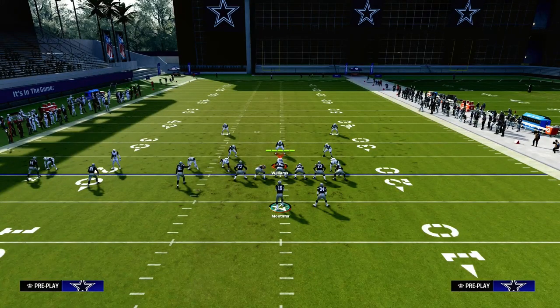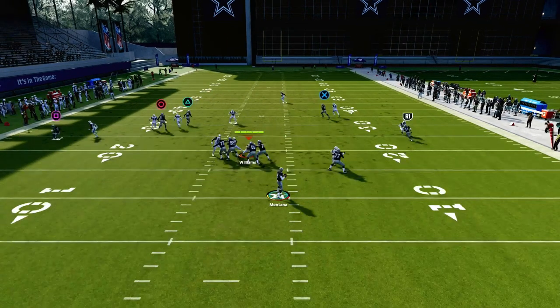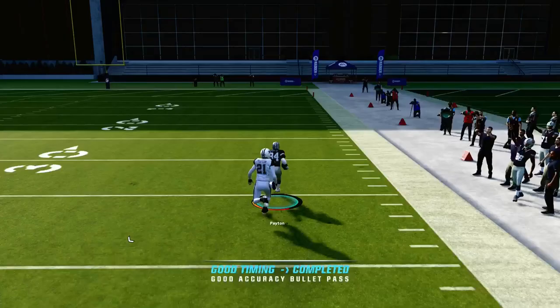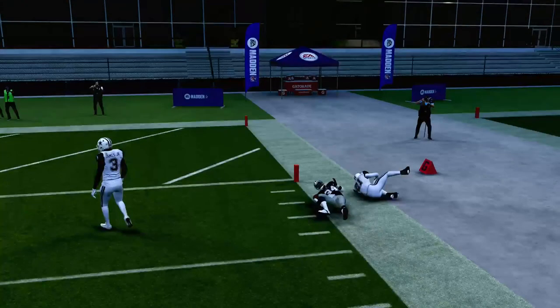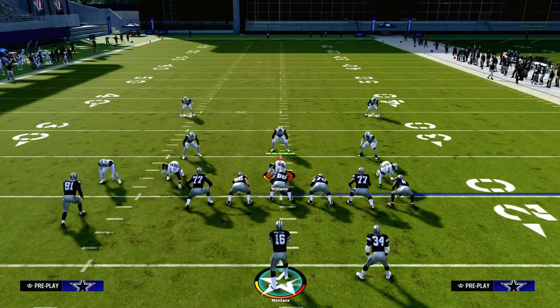Trips tight end is absolutely lethal against pretty much any type of defense your opponent can call, especially because when you utilize this running back wheel route and this tight end inverted post, it really limits their ability to play man coverage on you. Thanks for watching — to get all of my e-books, join the Patreon. The link's going to be down in the description.